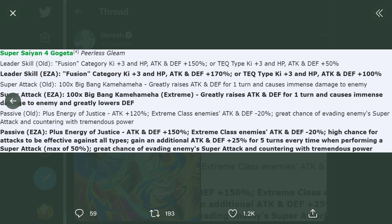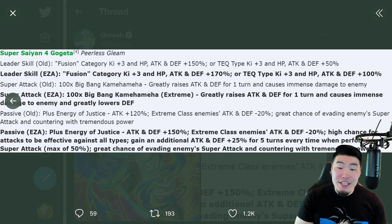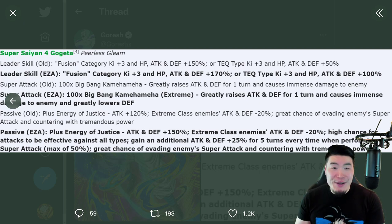The new passive is Attack and Defense plus 150%. Extreme Class enemies Attack and Defense minus 20%. High chance for attacks to become effective against all types — a Gogeta staple. And he gains an additional Attack and Defense plus 25% for 5 turns every time he performs a super attack, max of 50%. Plus a great chance of evading enemy super attacks and countering with tremendous power. On the surface some people might not be too impressed, but his stats after the EZA will be crazy and he's gonna hit super hard.